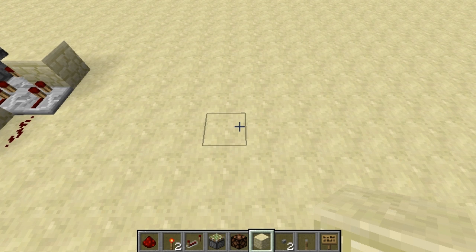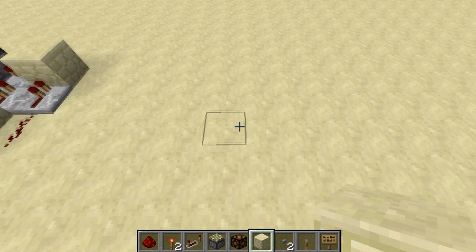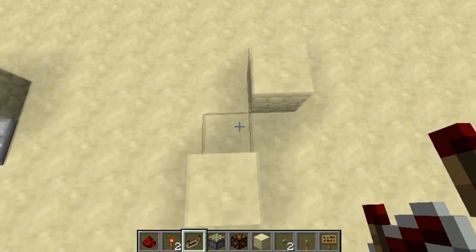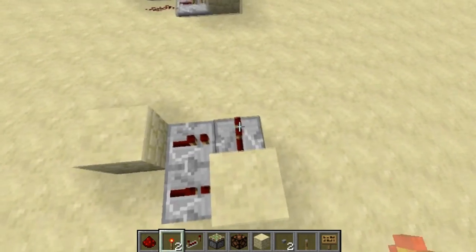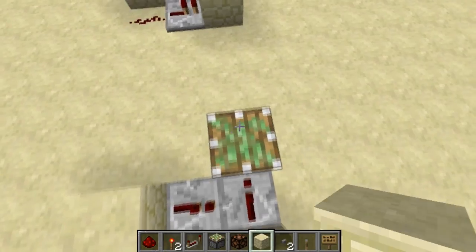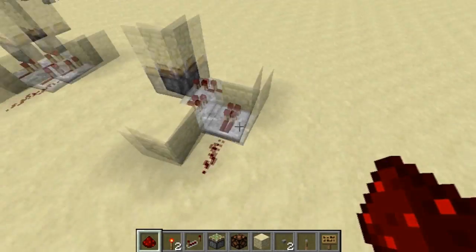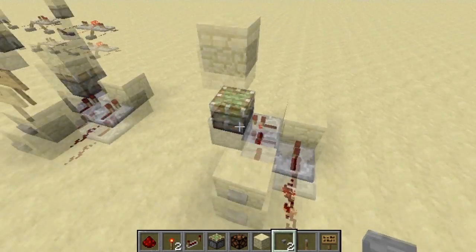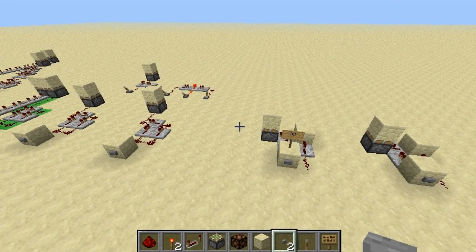I will now show you the simple steps to build the 1-2-3 simple piston monostable circuit. First, place a block here and a block here. Place a repeater here, repeater here, repeater here. Place a piston there, piston there, and a piece of redstone dust there. Place your button right here, press your button, and you've got a monostable circuit.